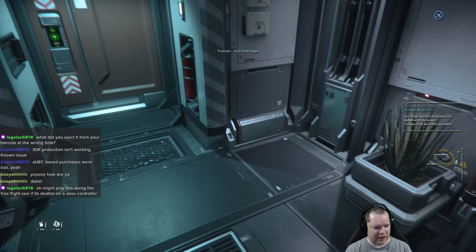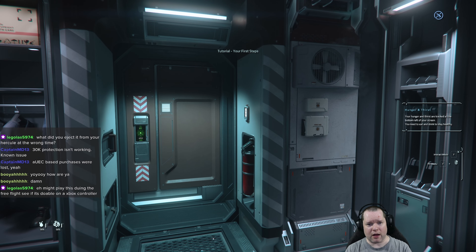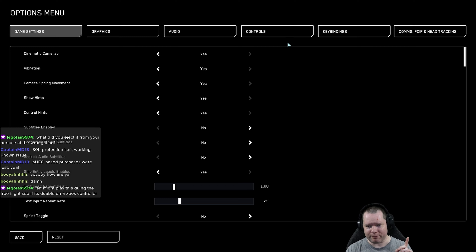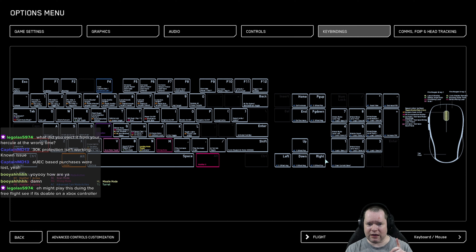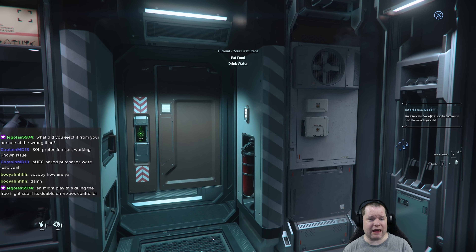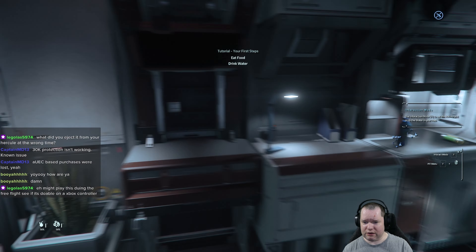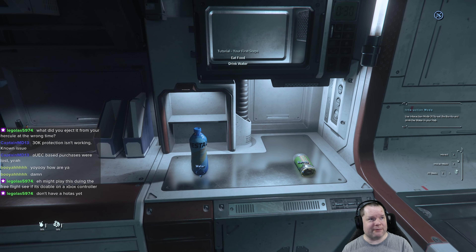Hunger and thirst are to the left. It just bumped me down to 50% of both automatically. I'm going to exit to the options — controls, mouse, gamepad, and keybindings — you do have an inbuilt console controller loader. I prefer HOTAS, but I've been playing flight sims for years and I've got the hardware for it. There is a free flight coming up this weekend. They even marked the water in the burrito — handy.